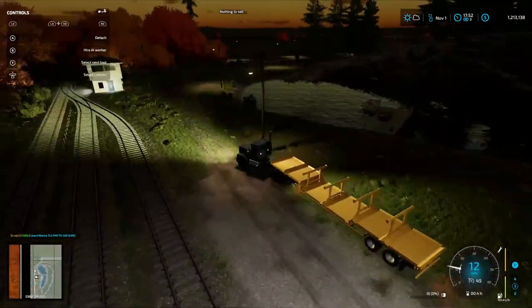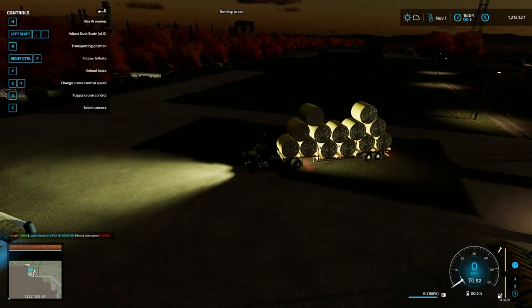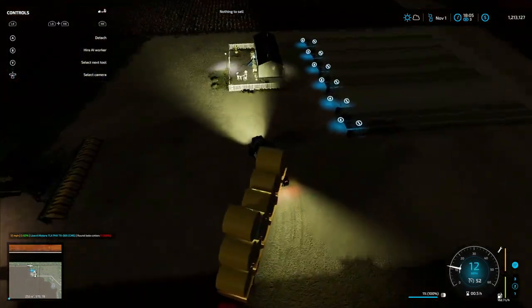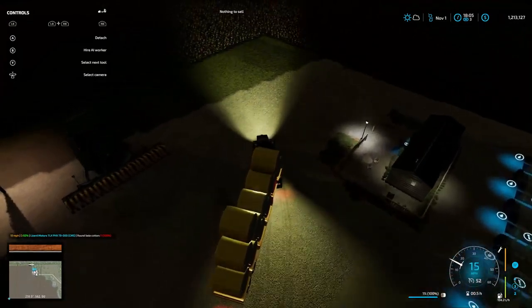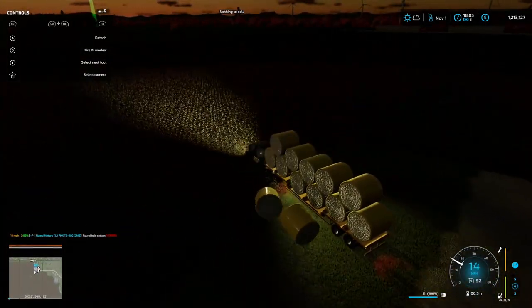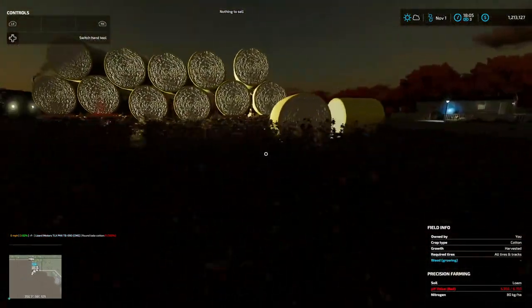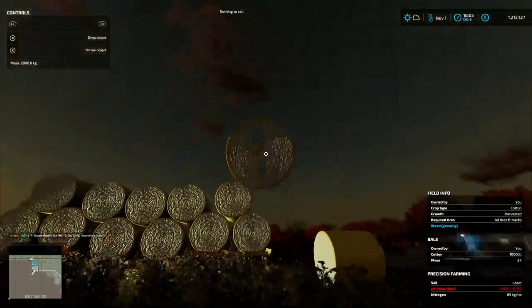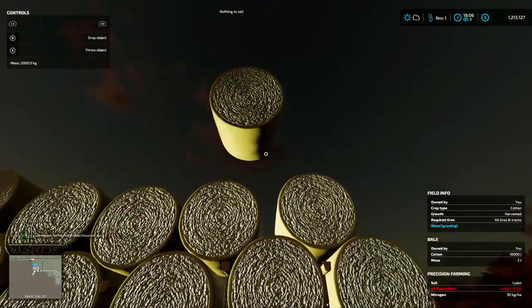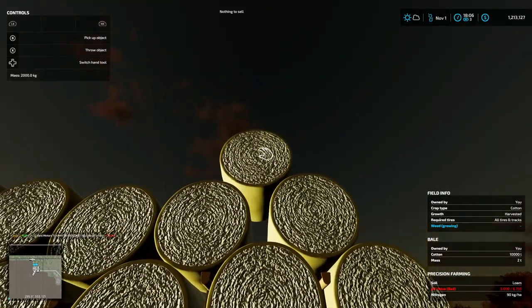I'm going to go get the rest of them and meet y'all up here, then we'll sell them all. The two on the very top are just sitting on there — I went ahead and put them on top. I want to get this to the sell point. I don't think they're going to stay up there. It looks like they're trying to fight it. Put down about right there, see how they're doing.